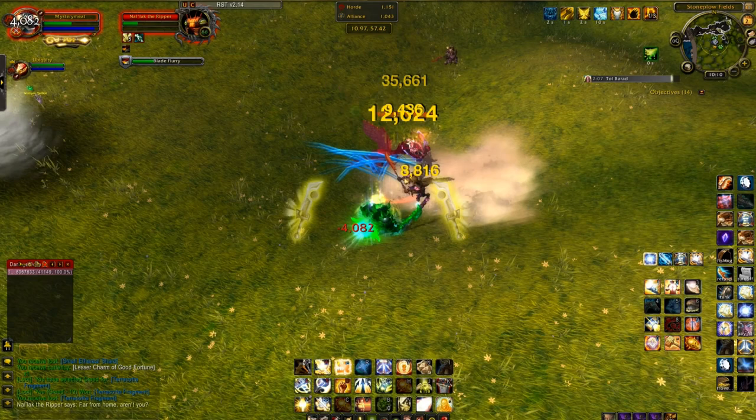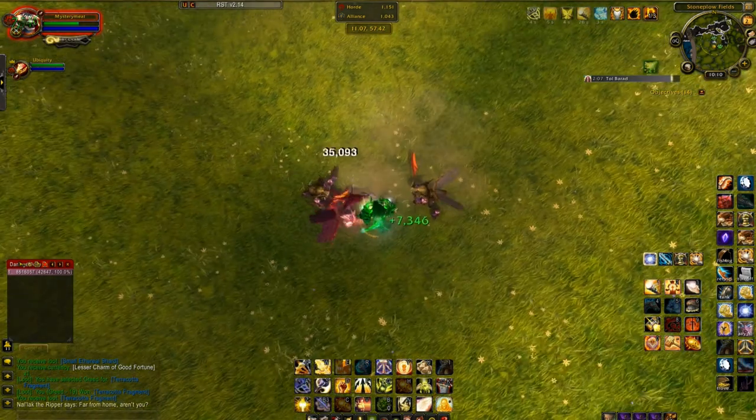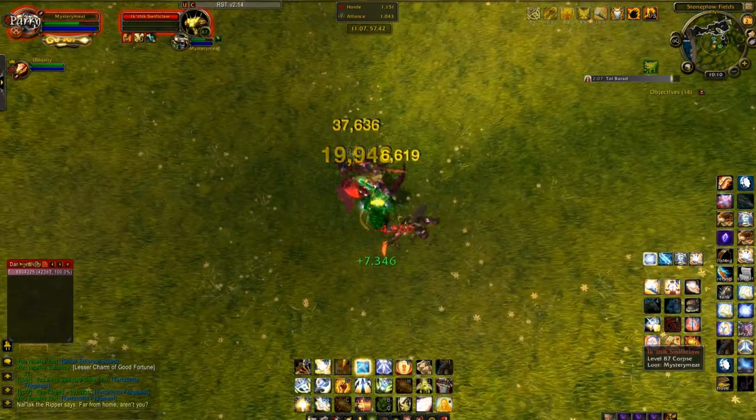Apart from that it should be a reasonably easy kill — just kill him and get your loot. He's on the western side of Valley of Fallwinds near the break in the wall. There's a map showing where he spawns.